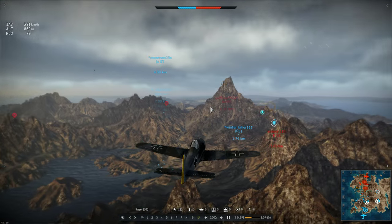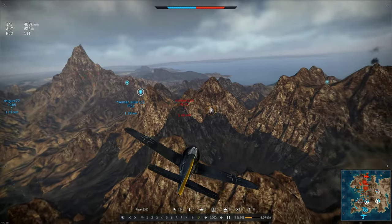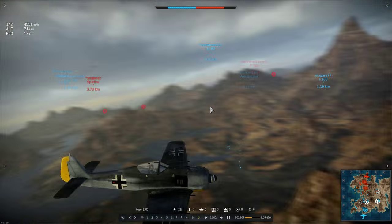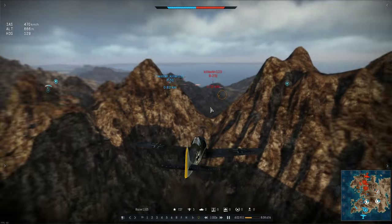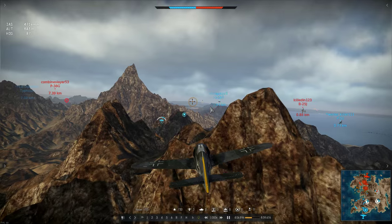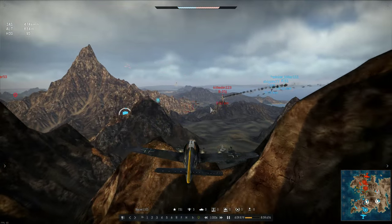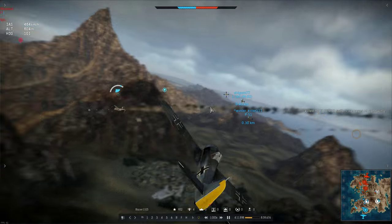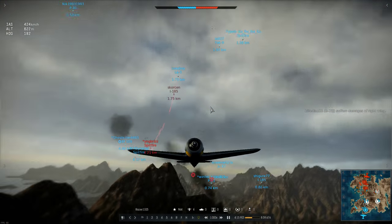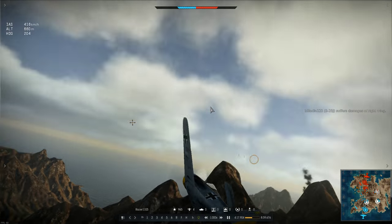He's picked out a B-25 as his next target, approaching with a slight altitude advantage and his speed around 400km/h. He checks his 6 quite a lot while on approach, just making sure he's not going to be bounced while lining up the target. He flies around a hill to hit it with another deflection shot that lops off a wing for his 4th kill. Then it's back to friendly territory, and more use of the C key to check his surroundings.